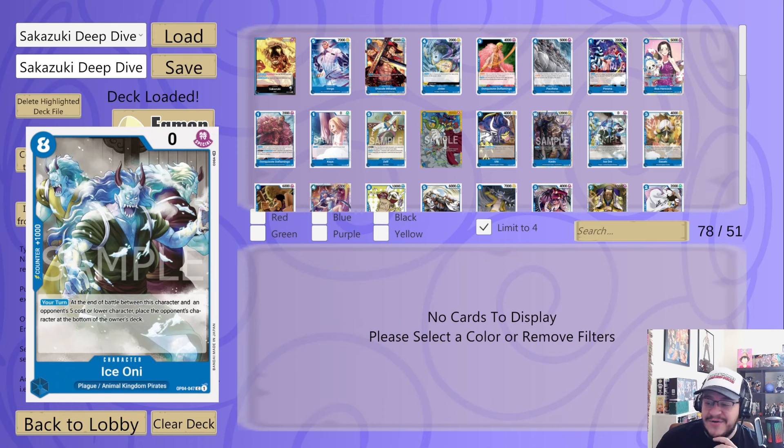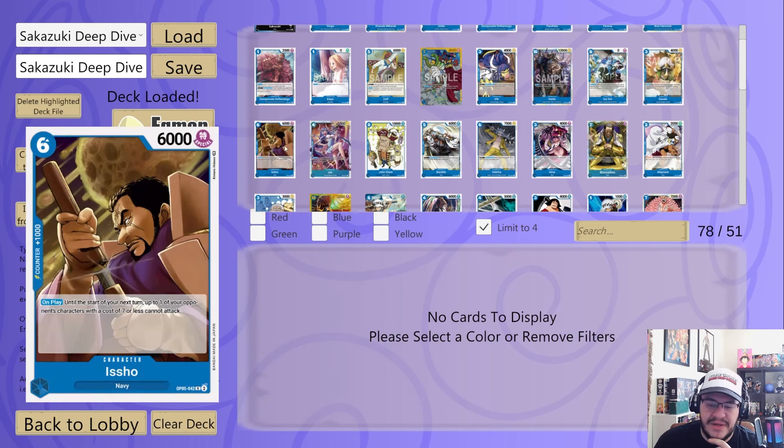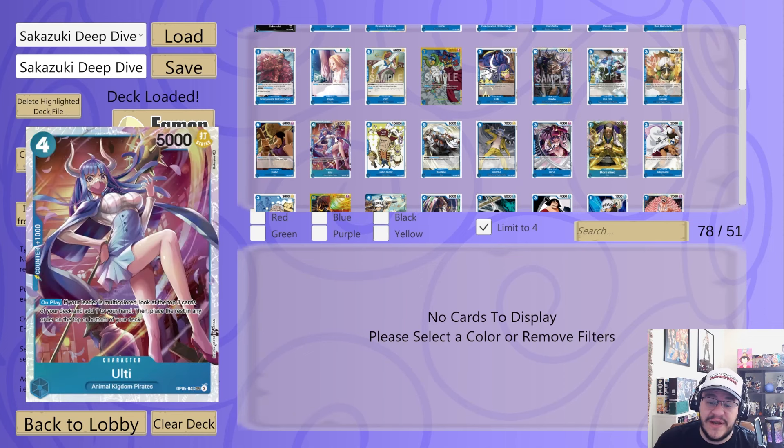Ice Oni — I think the Ice Oni Playgrounds combo in this deck is actually pretty nasty and I'd love to see someone cook something up with it in a future video. Sasuki is just a good 2K. Now we're getting into some new cards — Isho is an option; it's a Navy blue six-drop with 6K power, and on play until the start of your next turn one of your opponent's characters cost seven or less cannot attack. I don't think it's amazing, but I do think Ulti is amazing.